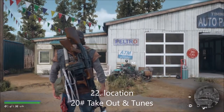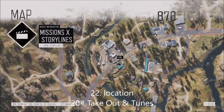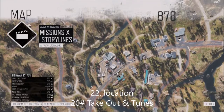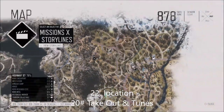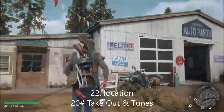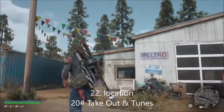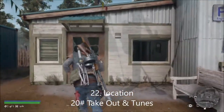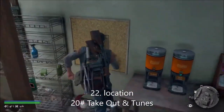This is number 20 on the tourism collectibles - it's called Take Out and Tune. It's next to the fuel station in the Chemult area. The best place to get there is via the ambush camp. The fuel station is just to the side of this truck - go to the auto repair garage building and it's just right here.